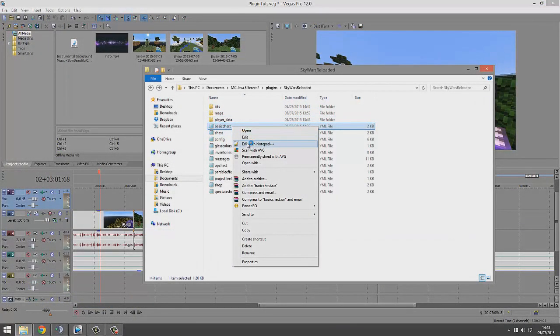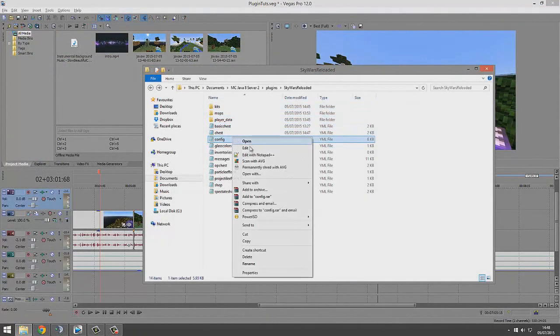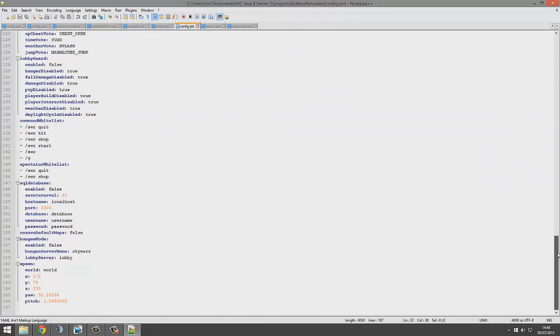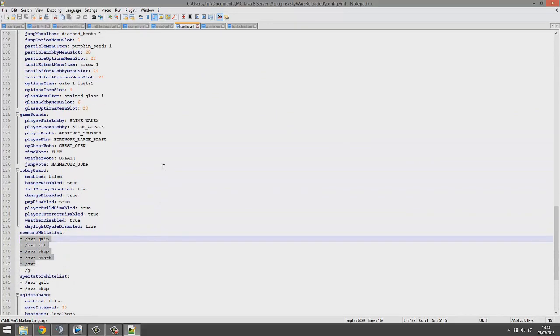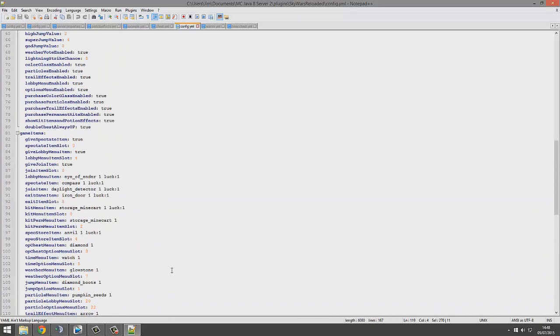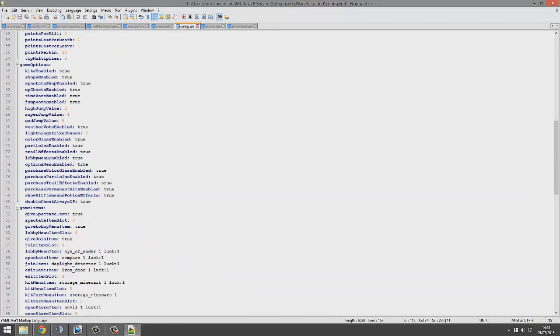I don't want to make this video too long — I know it's probably over ten minutes already. You can also do the same thing here. Now the actual config has a lot of things in that you can change. So you can give them commands that they can use in game, you can change sounds — there is a list of sounds somewhere on the internet, just Google it. You can change the lobby menu items and other items.